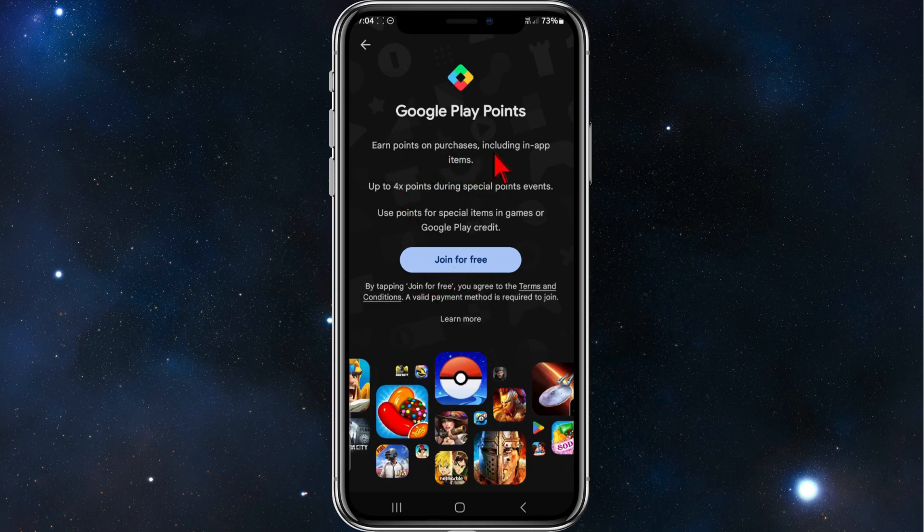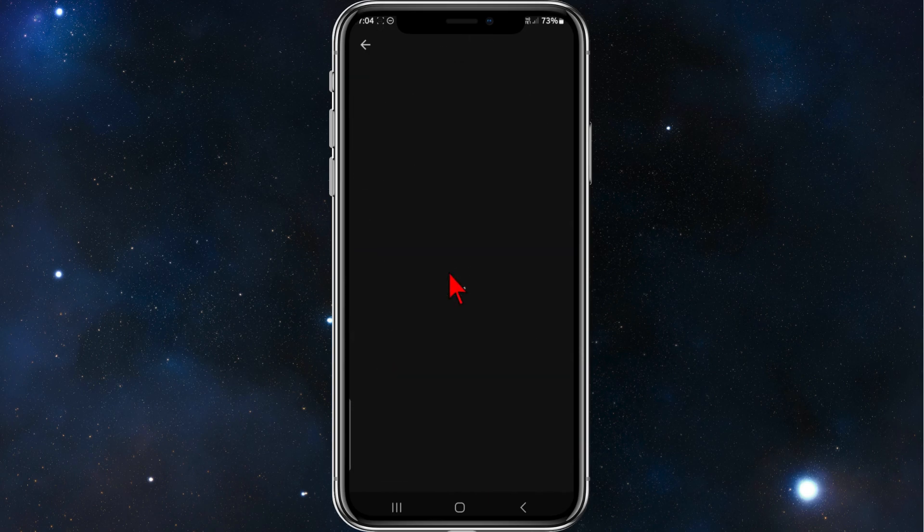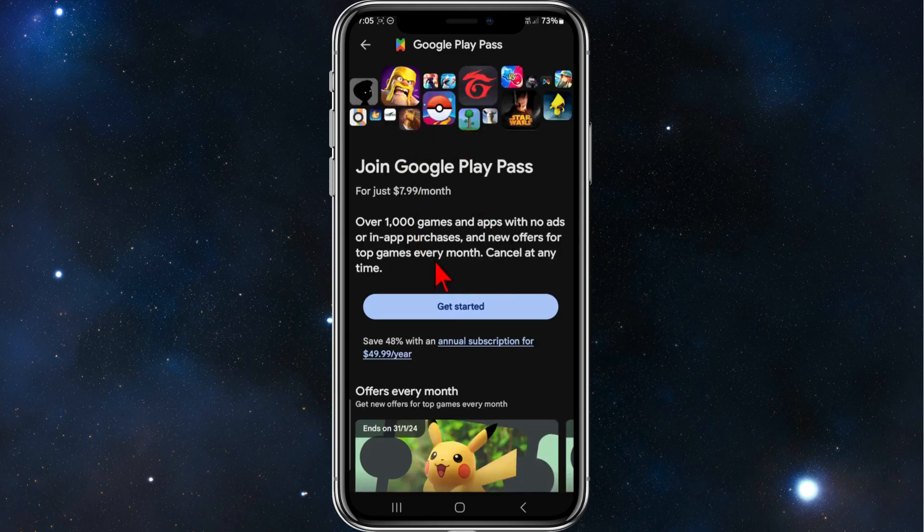It says: earn points on purchases including in-app items, up to four points during special points events, and use points for special items in games or Google Play credit. So I'm going to click on Join for Free now. Give it a few moments to load — alright, this has brought me to this page.